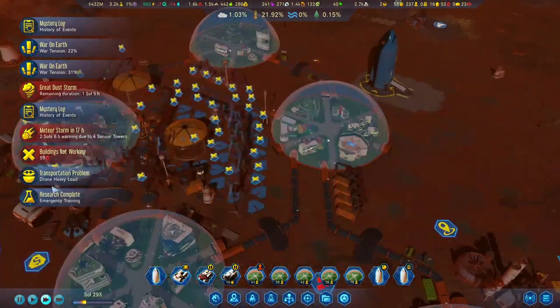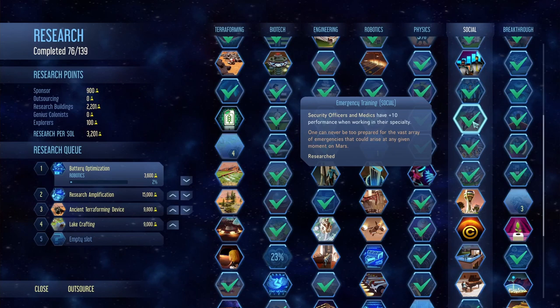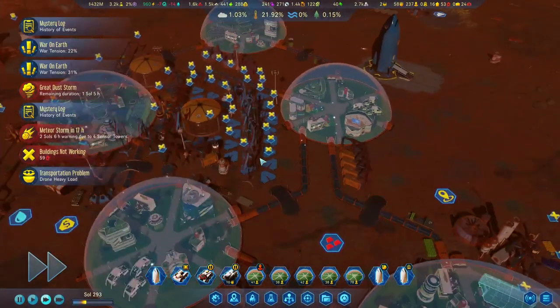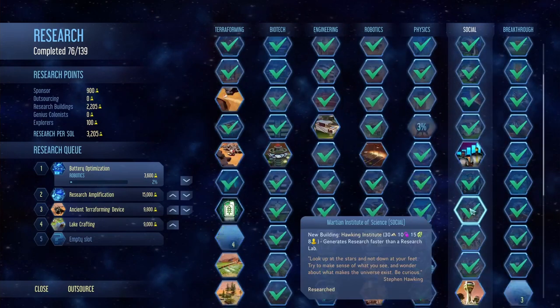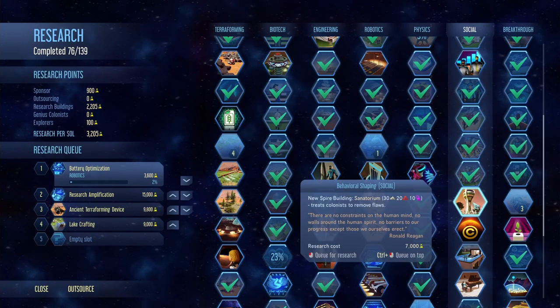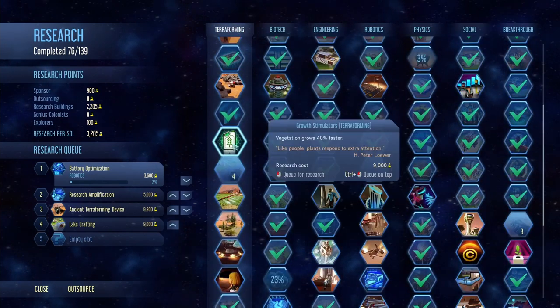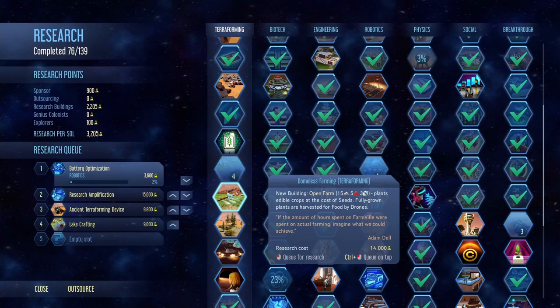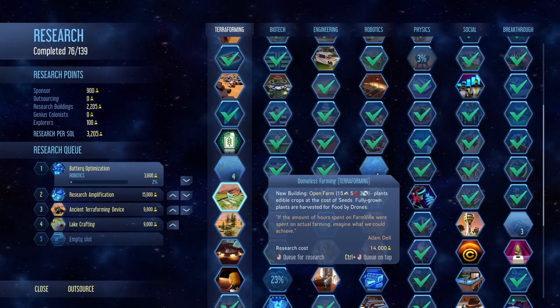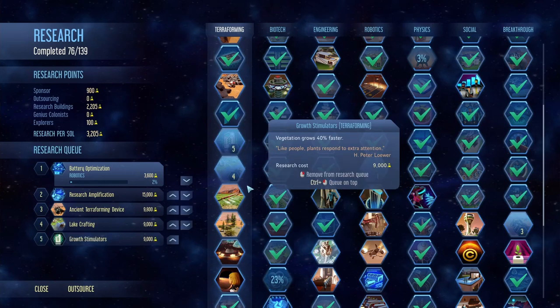Research complete - the emergency training is done for security officers and medics. We might queue up something else right away. Plants producing edible crops at the cost of seeds - no, we don't actually need this because it uses seeds to produce crops rather than producing seeds. Let's do this other research over here instead.